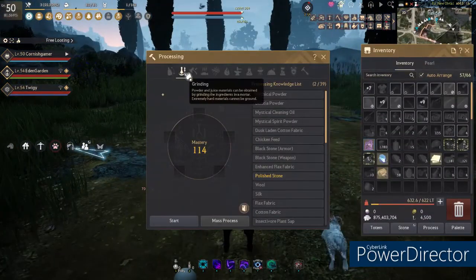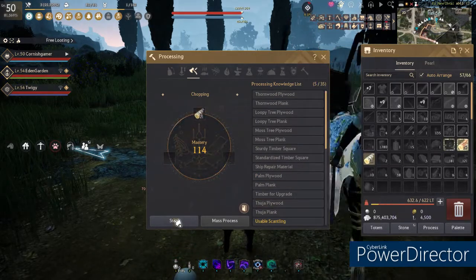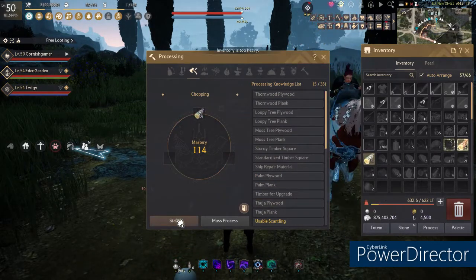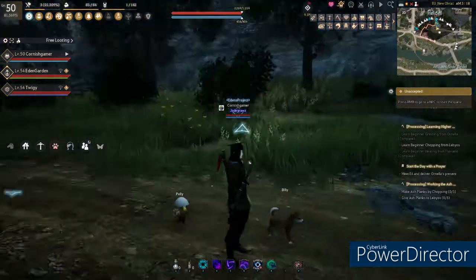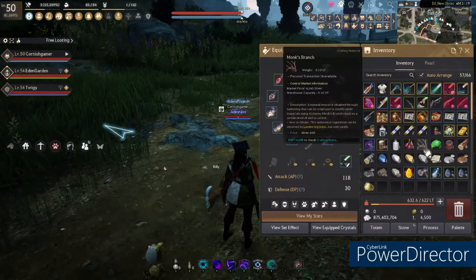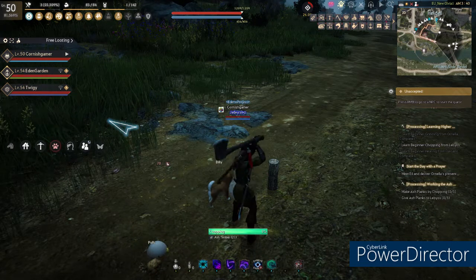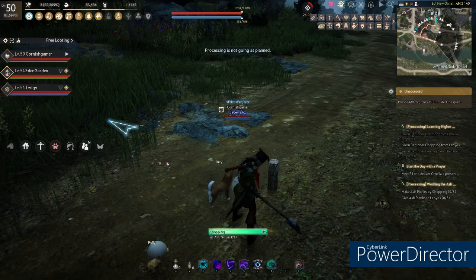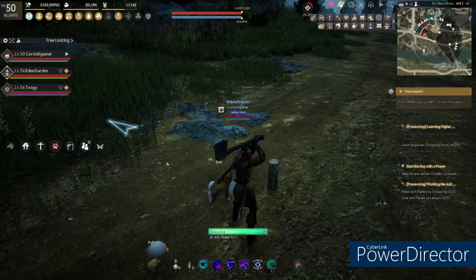What we need to do now is turn them into planks by pressing L, go to chopping, and then press start. But you have to have room in your inventory, so we'll get rid of some rubbish we don't need to make them into planks for the final part of the quest line.